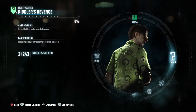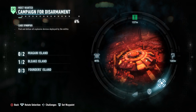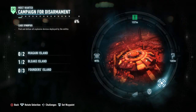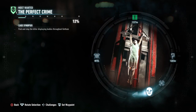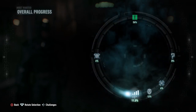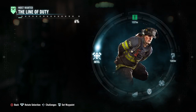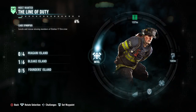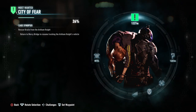Complete Riddler's trial in the cauldron train yard. Case synopsis? Find and defuse all the explosive devices deployed by the militia. Find and stop the killer displaying bodies through Gotham. I'm like 11% through the game and I still have a couple more of these firefighters to save.